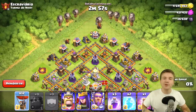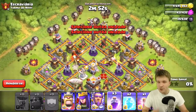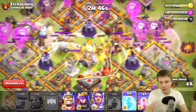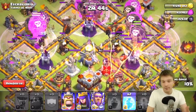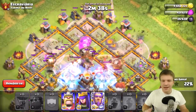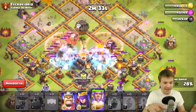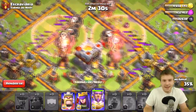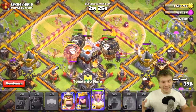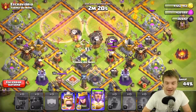Right here we've got an absolute spam raid — five lava hounds going into the base first with a bunch of balloons behind, I think that's 25 balloons. We haven't talked about the stats yet but they're going to be better by quite a bit. Troops usually get around a 10% increase in most stats, and even if it's less than 10%, when you've got 25 of a troop it makes a big difference overall.